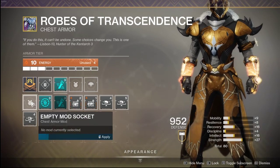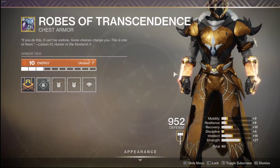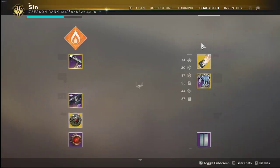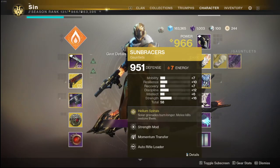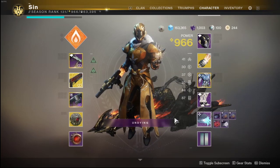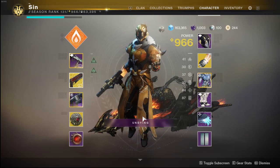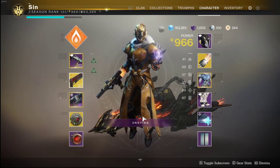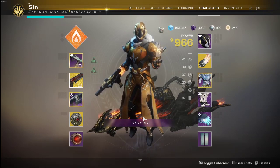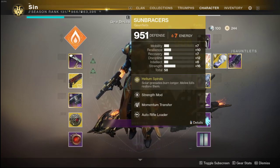I'm going to get rid of anything — I'm not running anything that has any of the previous seasonal mods attached to it, as you can see. So I've stumbled upon this, and this is actually similar to an older meta from the Curse of Osiris days, where you basically stack a bunch of strength on top of your armor and you use Sunbracers.